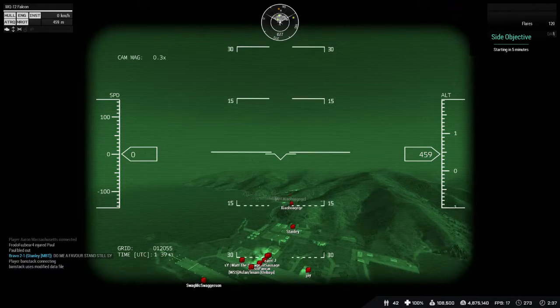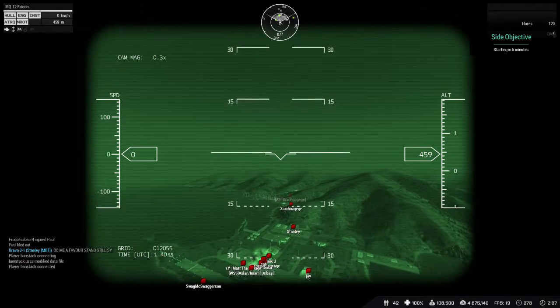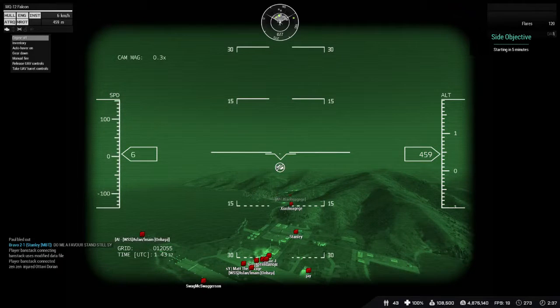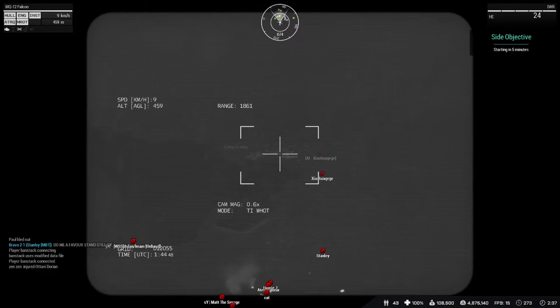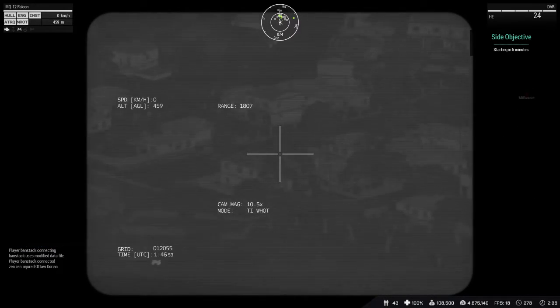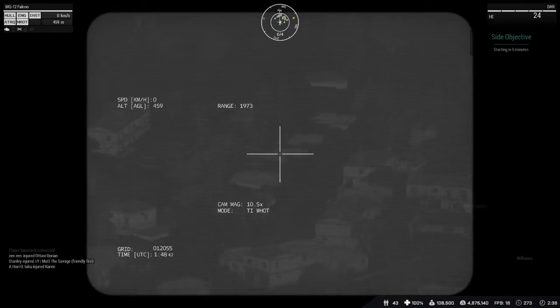Now it's sitting here at zero movement, but see how it's just sitting there bouncing around — up and down, up and down. It's like you can't figure out what it's doing. Then when I take the controls of the turret and zoom in, see how much it's bouncing like that? I mean, it's all over the place.